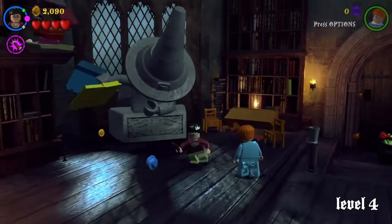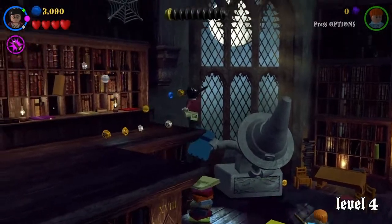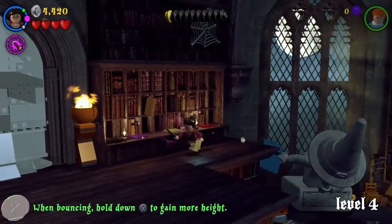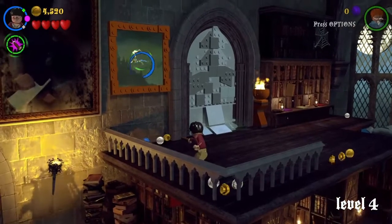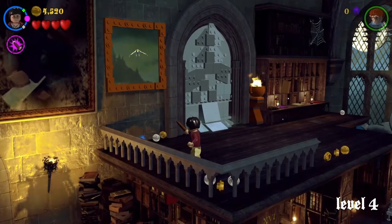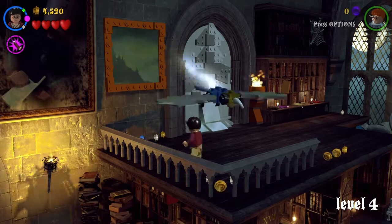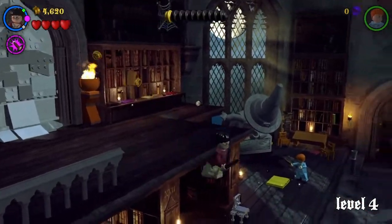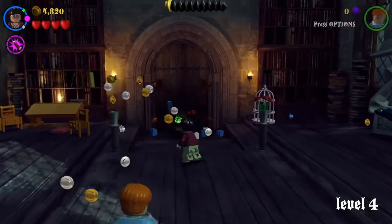All I remember is there's a book. I knew there was something up here but I couldn't remember what. I thought the potions had something to do with a gold brick, but turns out they don't. I thought the dragonfly maybe would have given me something, so I followed it. All it does is hit itself and give us studs.